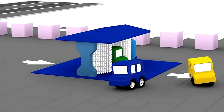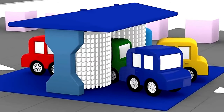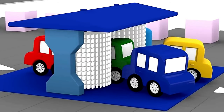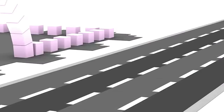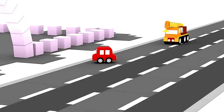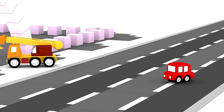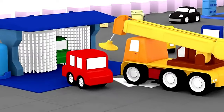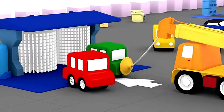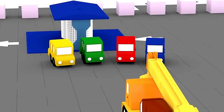Now let's all try to help him together, cars. That didn't work either. What can we do? Oh crane, please help us, asks the red car. Wow — how easy it was to free the green car with the powerful crane!